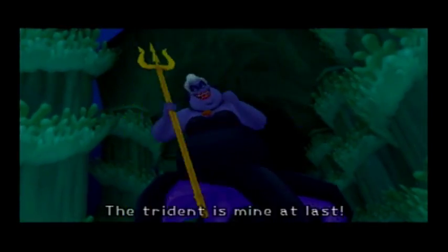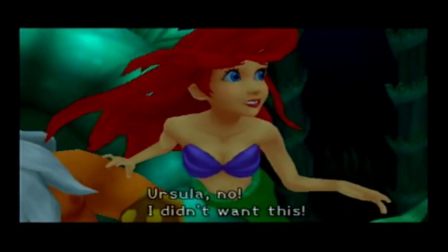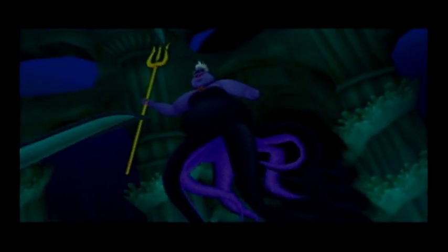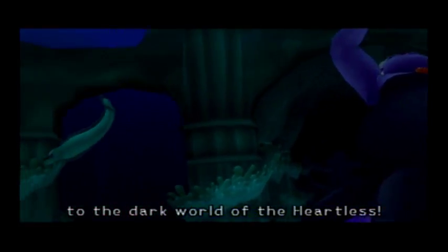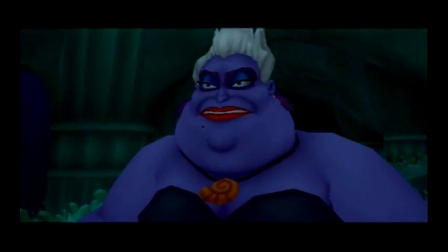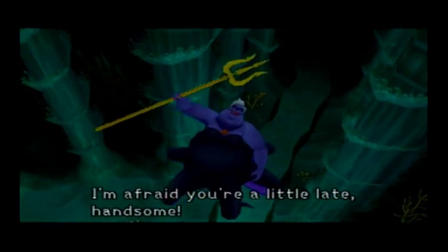Triton's throne. We're close to the end of Atlantica, which is nice. The Trident is mine at last — and I couldn't have done it without your help, my dear. Ursula, no — I didn't want this. Why not? Aren't you tired of following your dear daddy's orders? We had a deal, didn't we? Time for a little journey to the dark world of the Heartless. We cannot find the keyhole — the keyhole is not here. What? That's ridiculous. We have company. I'm afraid you're a little late, handsome. And yet she disappears because she knows she couldn't take me in a fight.